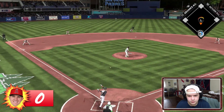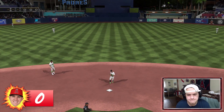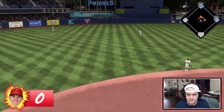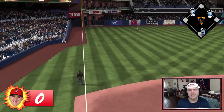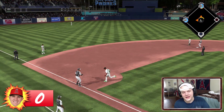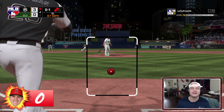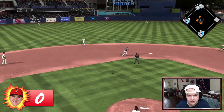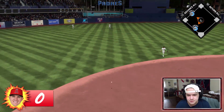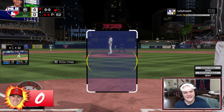J.D. Martinez leads off the top of the fourth with a base hit through the shift. Aaron Judge sneaks one through the middle — first two on. Manny Machado gets it down the line on a low inside changeup to drive in an RBI — it's now 3-0. Gary Sanchez adds a sac fly to make it 4-0. Matt Chapman to right field with an RBI later makes it 5-1.